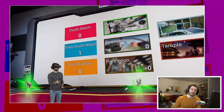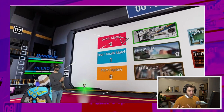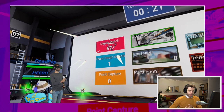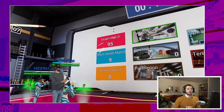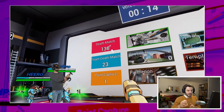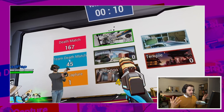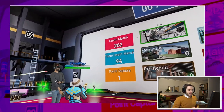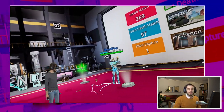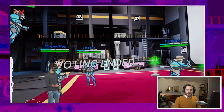Before a match starts, there's a voting taking place — a vote for what type of game mode you want to play: deathmatch, team deathmatch, or point capture, and which map you want to play. And it's not just a click — you can actually take guns out and shoot at what you want to play, and the most hits win. In this case it's a deathmatch, with everyone shooting at the deathmatch marker and the hydroponics map. I think that's a really cool mechanic to decide the game mode and map.